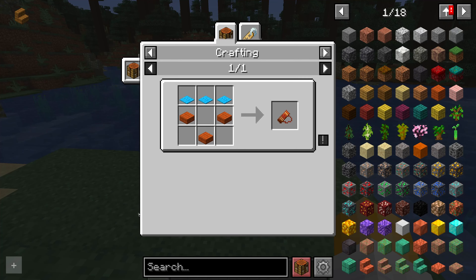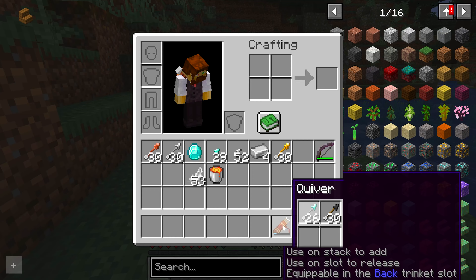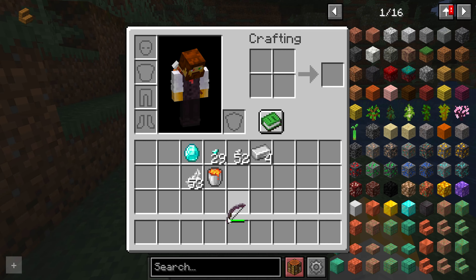You should also invest in a quiver. This easily craftable storage item allows you to store multiple stacks of arrows to draw from when shooting your bow. It can even be used in the backslot of the Trinkets mod, so it won't unnecessarily fill up your inventory space.